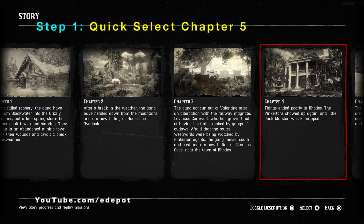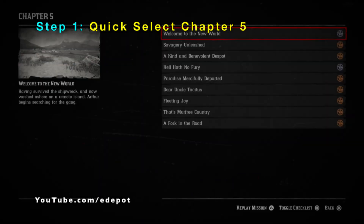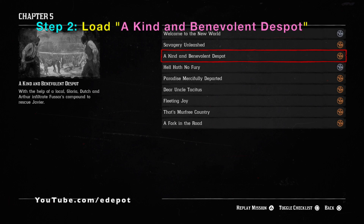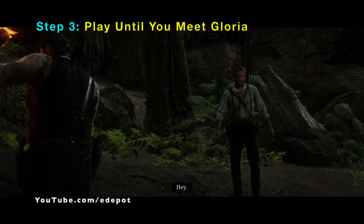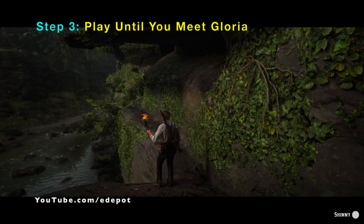The first thing you want to do is go into your progress, then select chapter 5, and load the 'A Kind and Benevolent Disciple' mission. Load that mission and you should be back in Guarma, playing as Arthur with Dutch leading Arthur into a cave.